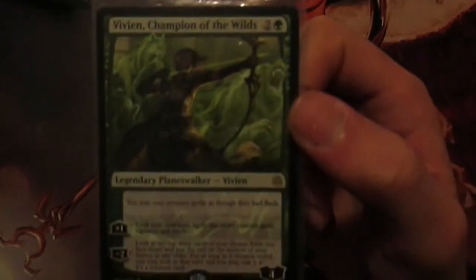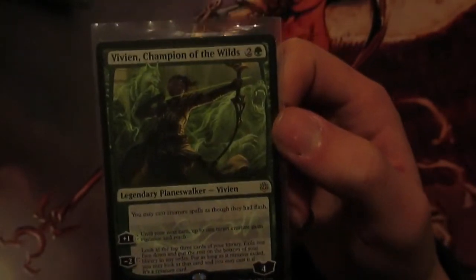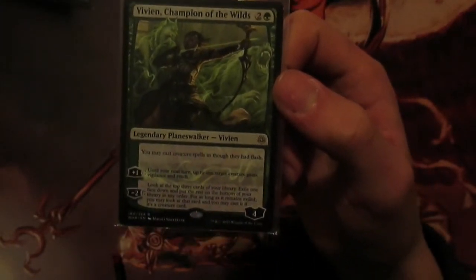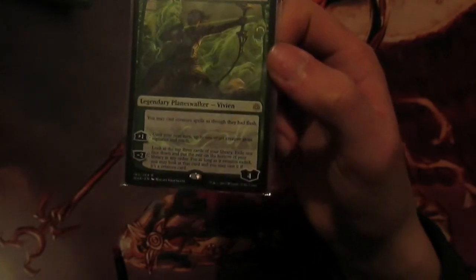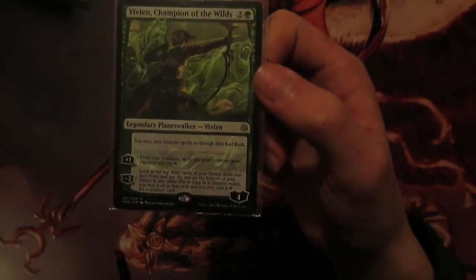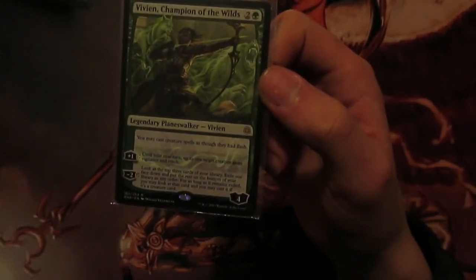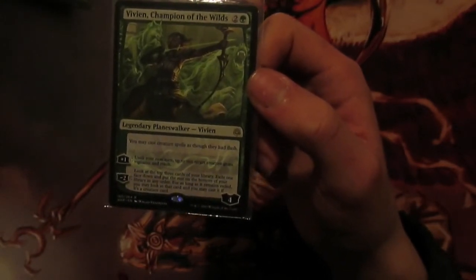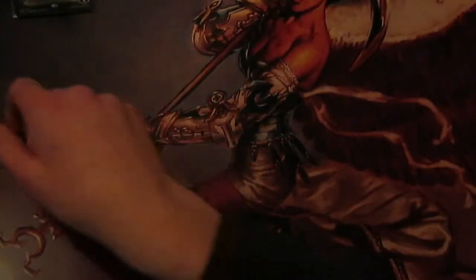Next up we have one of the best cards in the deck - Champion of the World, two and a green for a Loyalty Planeswalker. You may cast creature spells as though they have flash. In combination with Wilderness Reclamation you can cast things on other people's turns, which means you have a lot of surprise potential in a creature deck - very, very helpful. Plus one: until the next turn target creature gains Vigilance and can't be blocked - not quite as relevant. Then minus two: look at the top three cards of your library, exile one face down and put the rest on the bottom in any order. As long as that card remains exiled you may look at it and you may cast it if it's a creature card. So it's a bit of card draw and a bit of generic utility.